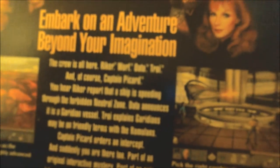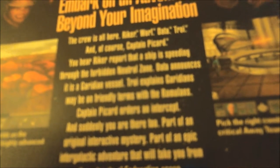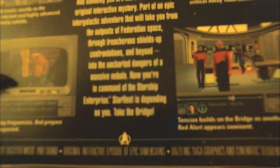Embark on an adventure beyond your imagination. The crew is all here: Riker, Worf, Data, Troy, and of course Captain Picard. That's a little blurry, isn't it? You hear Riker report that a ship is spreading through the Forbidden Neutral Zone. Data announces it's a Geridian vessel. Troy explains Geridians may be on friendly terms with the Romulans. Captain Picard orders to intercept. And suddenly you're there too — part of an original interactive mystery, part of an epic intergalactic adventure that will take you from the outposts of Federation space through treacherous shields, up confrontations, and beyond into the uncharted dangers of a massive nebula. Now you're in command of the Starship Enterprise. Guys, Starfleet is depending on you. Take the bridge.